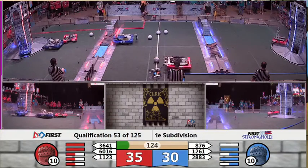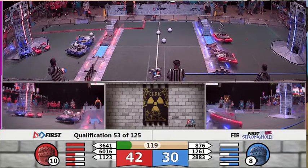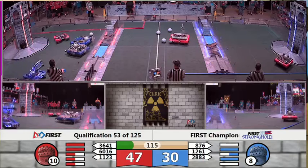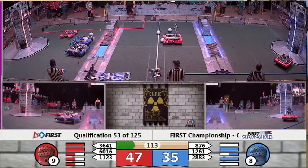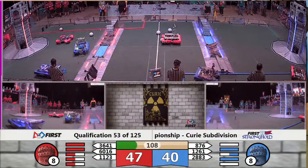Right away for the Red Alliance, Flying Toasters launch five points into the high goal for the Red Alliance. Meanwhile, another launch for the Blue from Thunder Robotics out of Hatton, Northwood, North Dakota. Another shot from Flying Toasters falls a little bit shy, but another for Blue is successful.